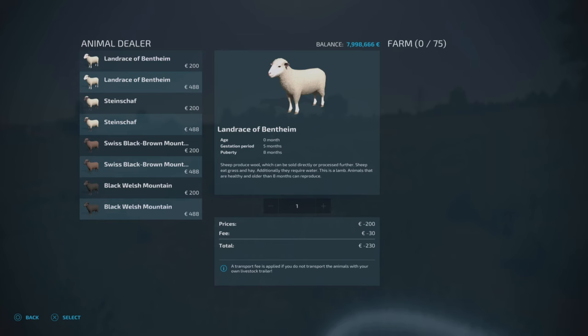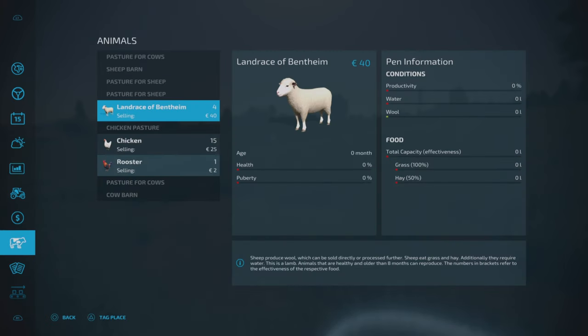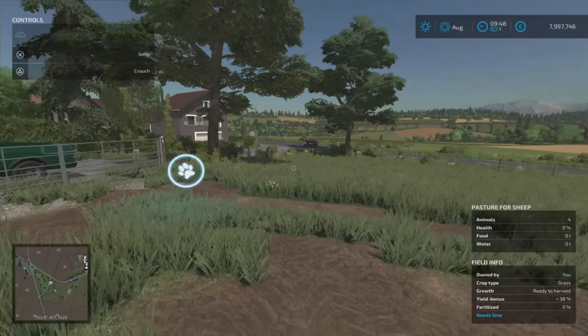I'll buy some sheep to show you what I found when testing. When I grabbed hay bales from the store and skipped forward a day, no wool showed at all because it was only 50% effective. I then loaded with mods, used a multi-fruit buying station, filled a trailer with grass, and skipped forward one day — wool appeared. You also need to give them water, otherwise it won't work.